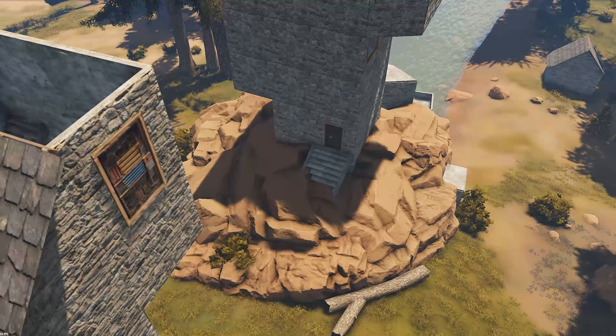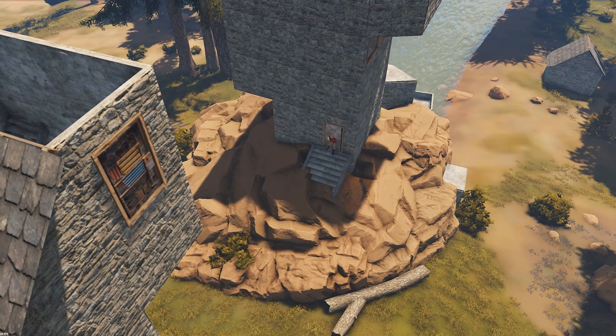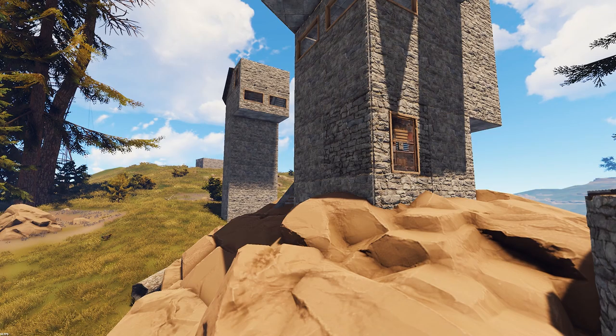Build at least two entrances. This is a huge one I see even with people with thousands of hours still doing. You need more than one entrance in your base. If we have an enemy around our base, I'll build a tower right outside their only door and have someone watch it so they can't farm any of my nodes. An easy fix is simply having a second entrance on the opposite side of the base. You don't need two entrances from the start, but have two when upgrading.